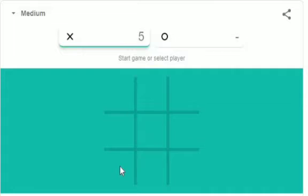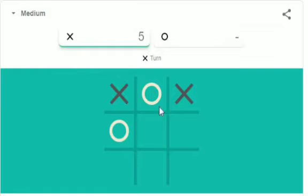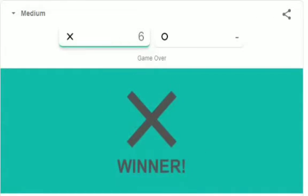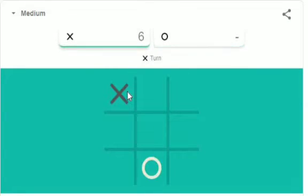At medium level, our motive is to start the game and we will start with any corner. Unless this circle comes in the center, we have more chances to win the game. Your next move should also be on the corner, and it should not be very far from the first move. We can put cross here, and now it will avoid this, but if we put our cross here we have two chances.